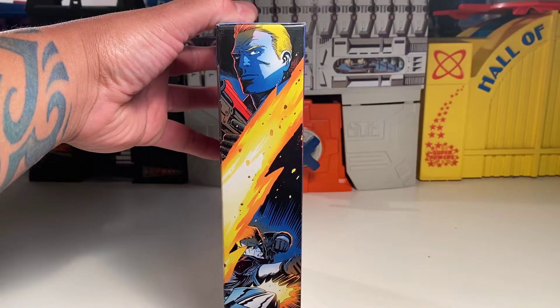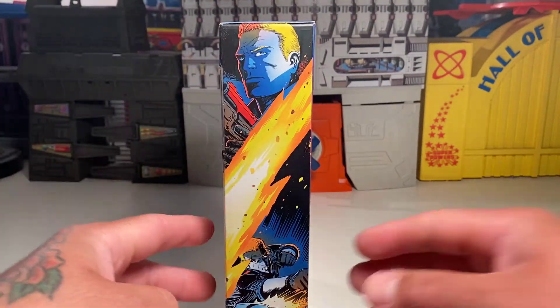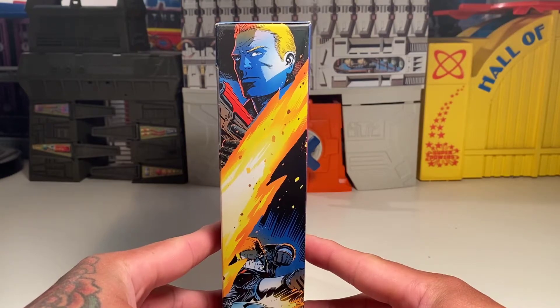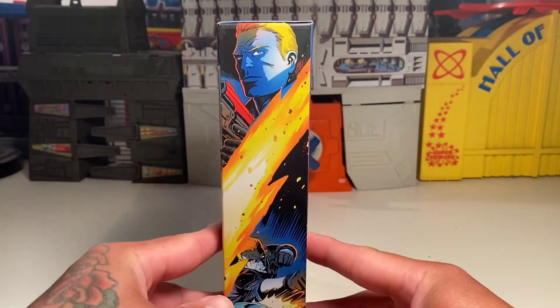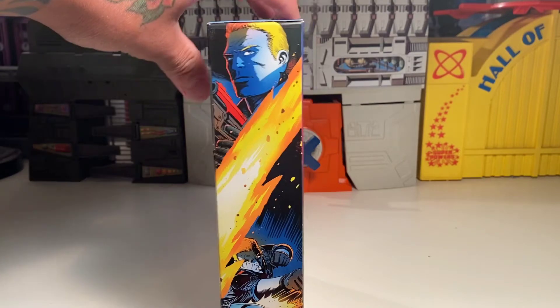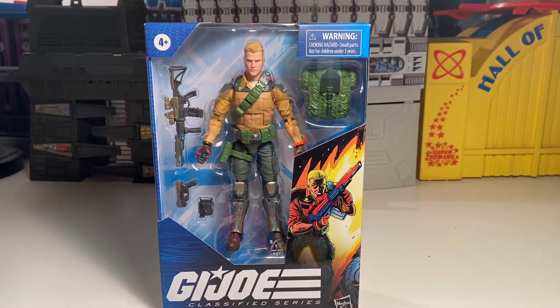The side of the panel - the packaging is a little different on this one. It's not so much like a little montage like we have for Scarlett, but it's kind of like a comic book style. Here's a little scene with Duke punching out Cobra Commander, and him just standing right there being cool and looking all Duke-ish. Just like, I'm cool, I'm tough, and I'm awesome. But anyways, let's dip in.